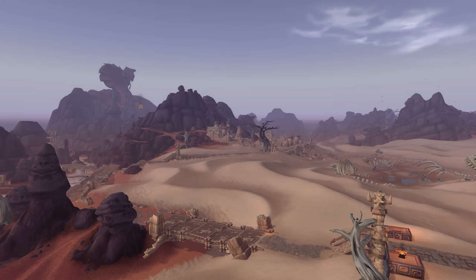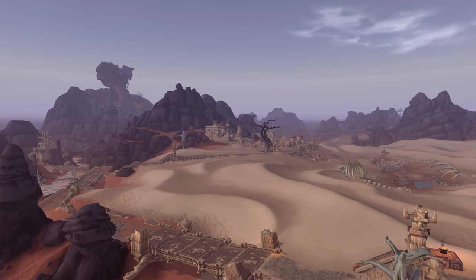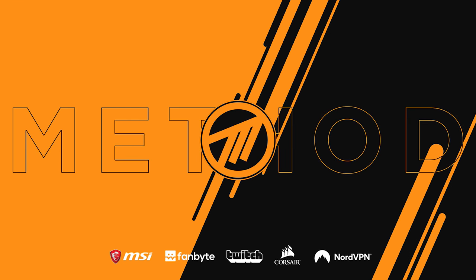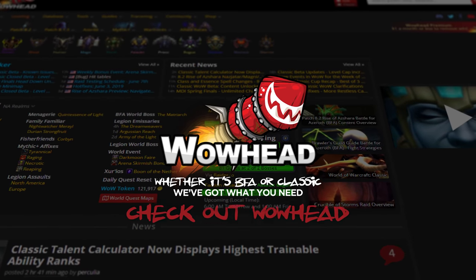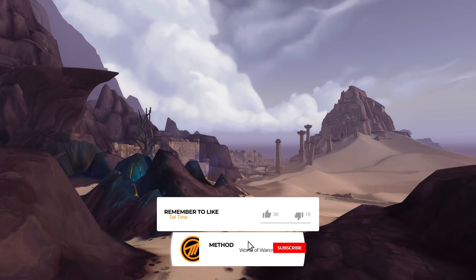Hello everyone, my name is Jeth from Method, and today we're covering how to unlock the Horde's newest allied race, the Vulpera. To unlock the Vulpera, you have to meet a few requirements.